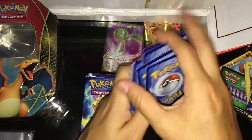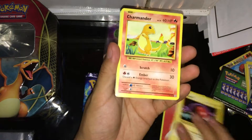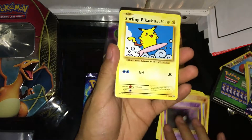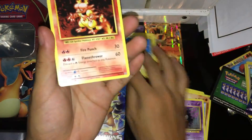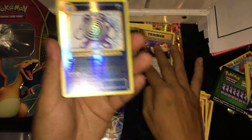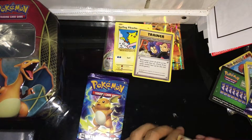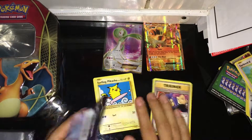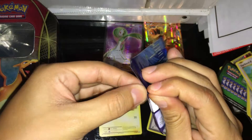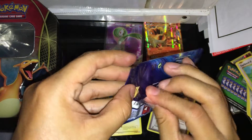Let's do this quick — fire energy, a Poké Ball, Charmander, Gastly — ooh, a Surfing Pikachu secret rare! Magmar — ooh, another one! Poliwirl and a Farfetch'd. Let's see if we can get something good on this next pack.